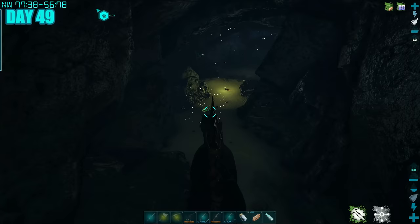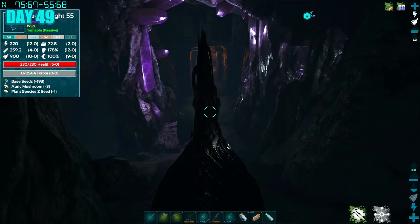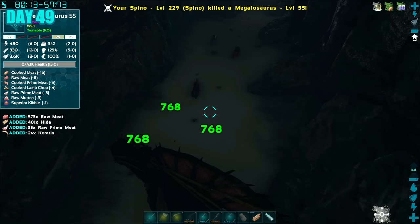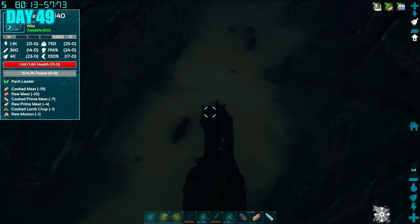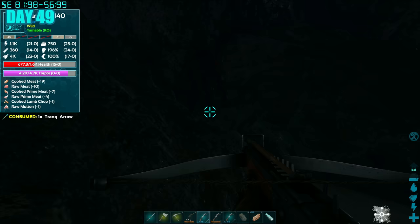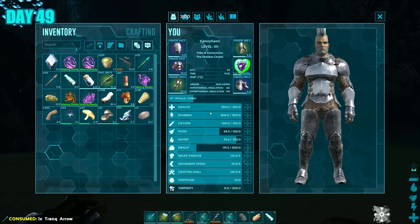Whilst I was there, I also wanted to tame one of those light dinos. So I went into the aberration cave, got a couple of things needed for this tame. When I arrived back at the spot there was another pack of Ravagers — and a mate for my Ravager. So of course I had to go and tame it. After clearing the area and making sure the Ravager I wanted was in perfect condition, I began tranking it and knocked it out. I also didn't have soul balls, so I had to go back into the aberration cave to get some crystal.